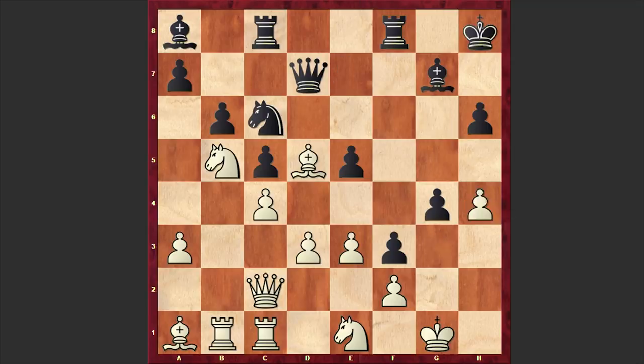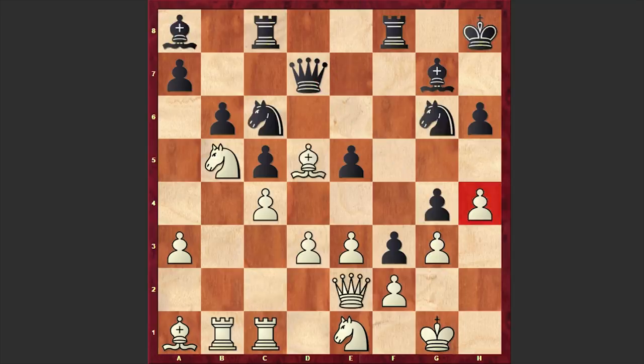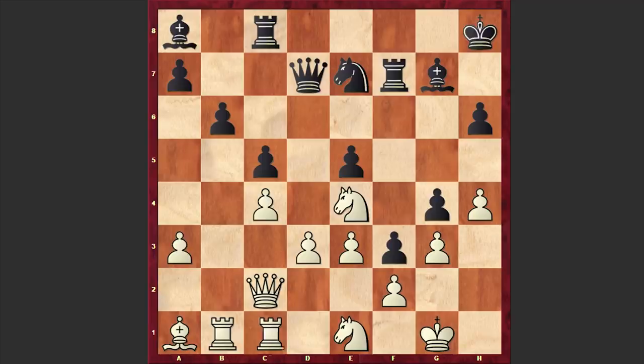According to the engine, at this point it was already high time to go for the Nxh4 sacrifice and then play Ne7. With this move black is first getting rid of white's light-squared bishop. After g3 there will be no Bxf3 moves, and then black can go for g3 — black's position is totally winning. But in our game after Qc2 we have Ne7, Bxe4, Nf5, and white went for Bxf5, getting rid of black's active knight.